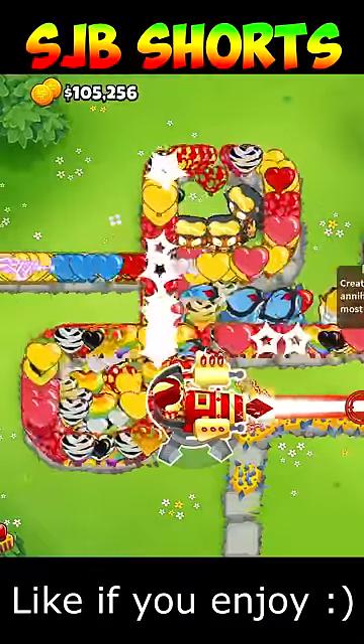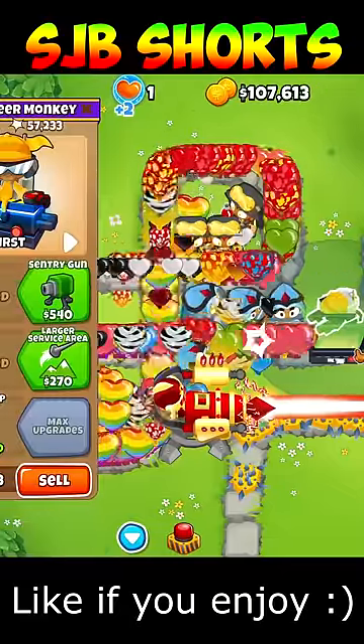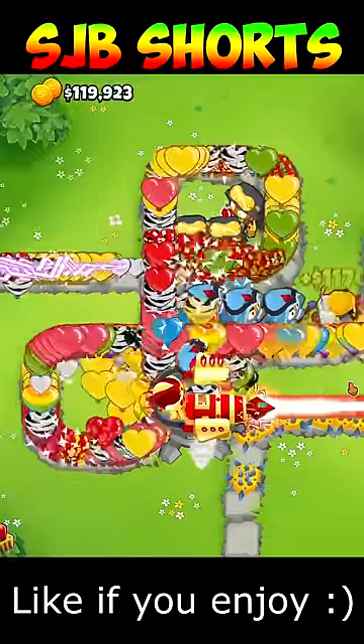And to make sure that you're not going to lose, use a Ray of Doom in the back. If you want to make even more cash, use the Extra Extra Extra Large Trap to capture those Bloons and make even more money. This is the perfect strategy.